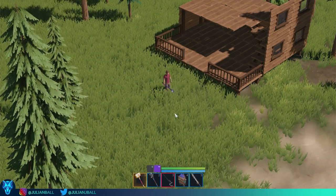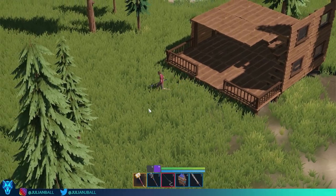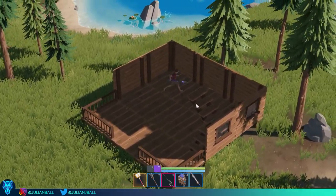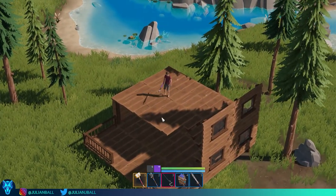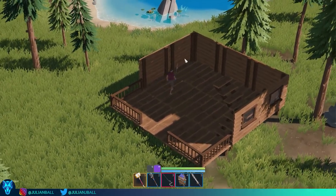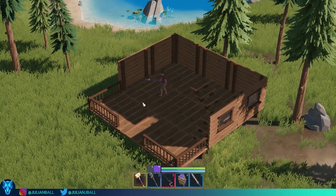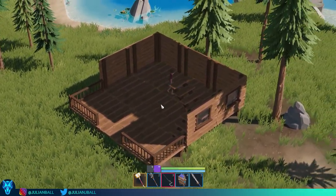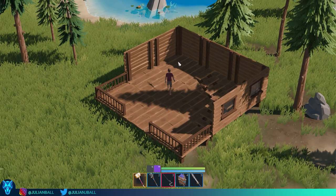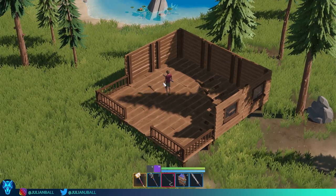Hey guys, Marden here, programmer for Lens Island, coming to you from Julian's home. We have a little update for you on the building system. As you can see, we have the nice fading when walking inside our building — it's looking pretty good. A problem we were having was that we couldn't quite fade the materials the way we wanted to. We needed something that could cast shadows and receive shadows so it still looked like you were inside your house when everything above you disappeared. If you just turned off the floor above you, it would let all the ambient light in and that would look weird.